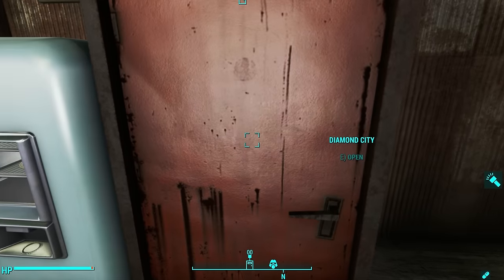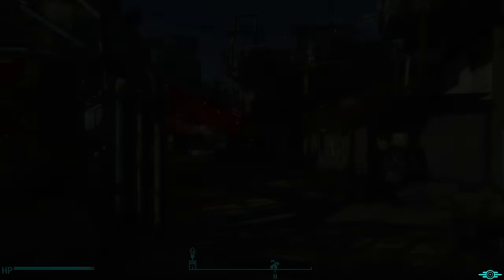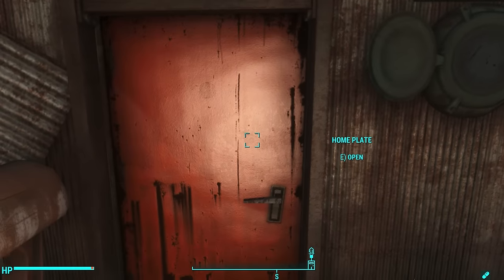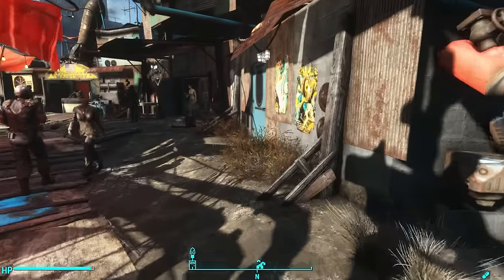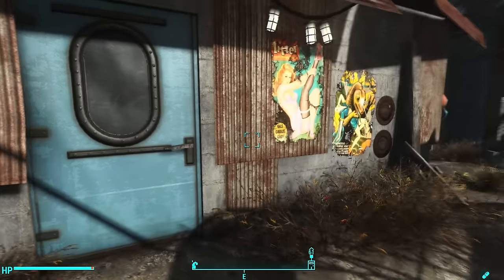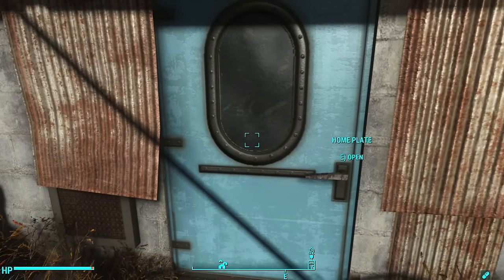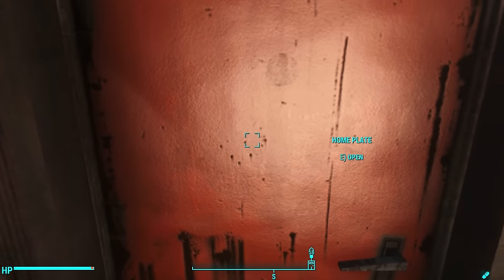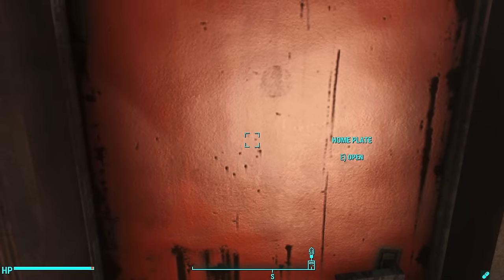Here's this door, and I'll show you where it comes out to — right here. So you've got two doors to your home: the red door goes into my kitchen area, the blue door goes into my living area. And this blue door is the one you actually have to enter in order to officially discover Home Plate so you can fast travel to it on your Pip-Boy.